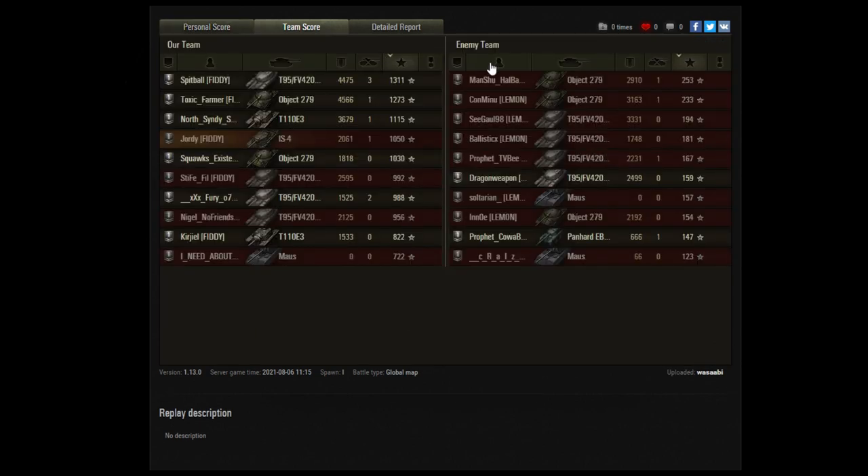Let's have a look at the results across the team. Spitball, one of the newer callers who joined the clan recently — welcome, Spitball — did 4.4k. Toxic Farmer in the 279 did 4.5k, top damage there, and a good spread of damage across the team. Apart from our Maus who got sacrificed at the start — no shame there, that tank played a serious part in the game. On the other side, the Object 279s and the Chieftain got quite a lot of damage — good performance from Lemon. It is a tough ask; the defending team really has an advantage at that end and it's really hard to dig them out, particularly when you use innovative tactics like that.